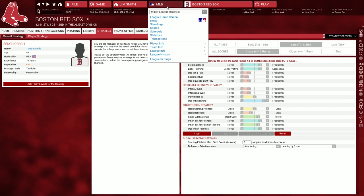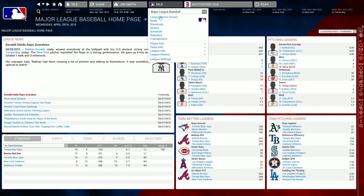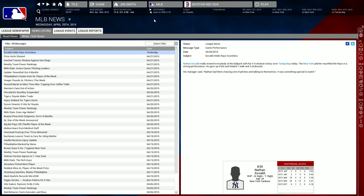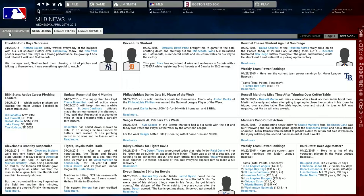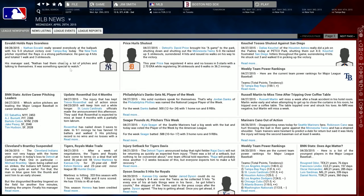The league home screen gives you an overview of everything happening around Major League Baseball. Out of the Park features a rich news system that delivers articles on a daily basis, complete with a newspaper view that's better than any sports section. You can read about injuries, free agent signings, and much more. You might even come across a couple of amusing storylines.